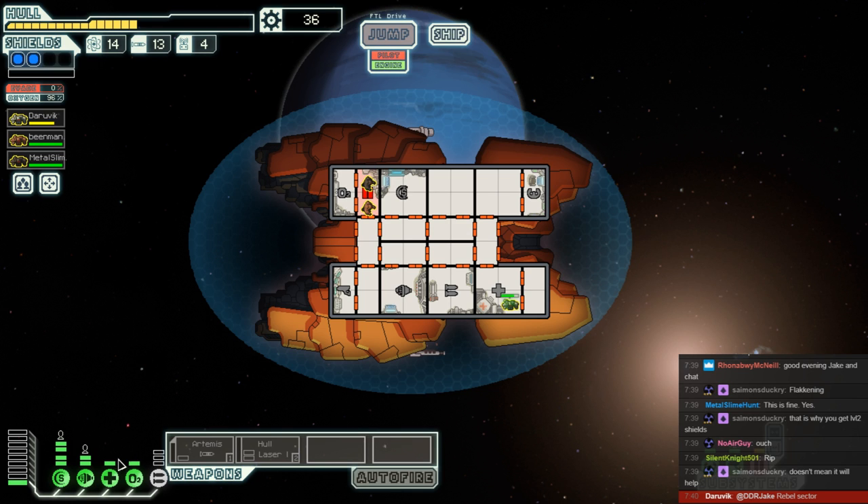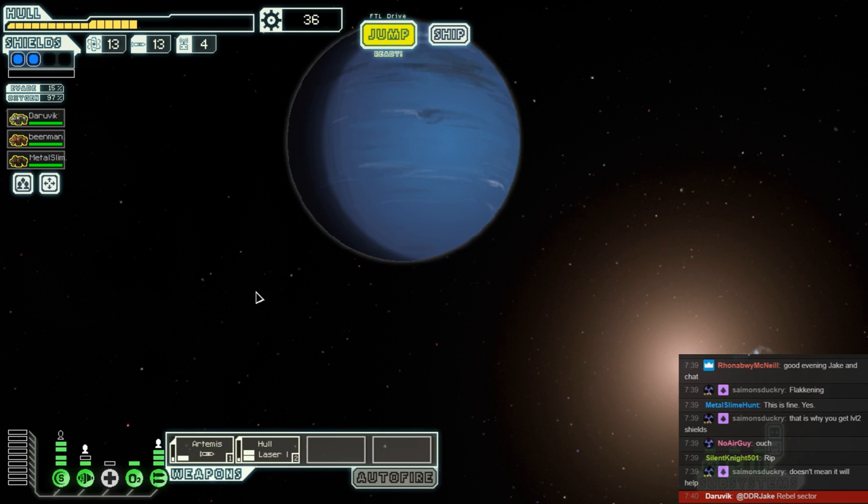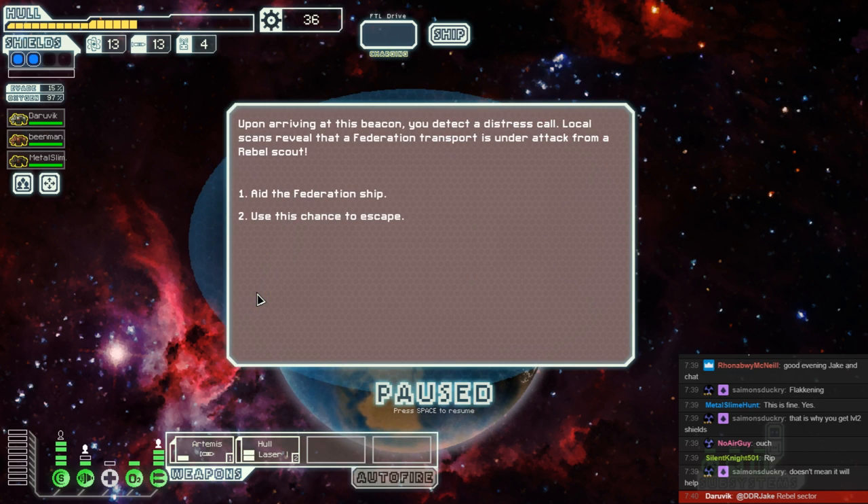The ship is still in one piece, and so are we. Back to positions, everybody. Things don't get any easier here on out — let's just kill and keep moving. Would be nice to explore all these nebulas. Nebula slows down the enemy advance, but we'll take the upper path first. Upon arriving at the beacon, we detect a stress call and could aid this Federation ship. What are we going to do? It's a Rebel Scout, but hey, we've got Artemis on our side — not to mention Hull Smasher 1.